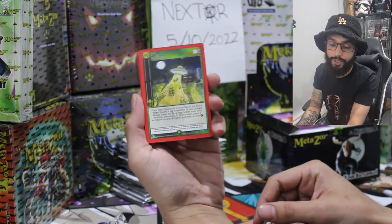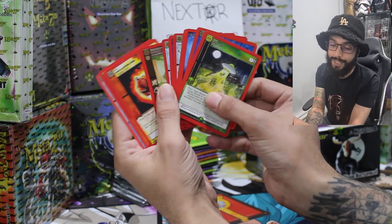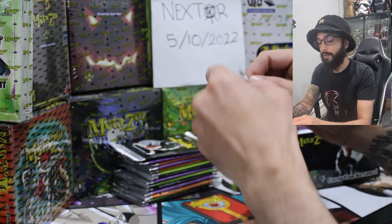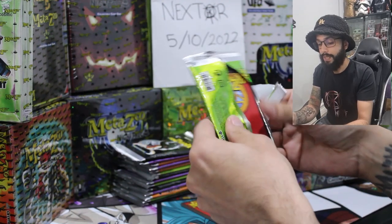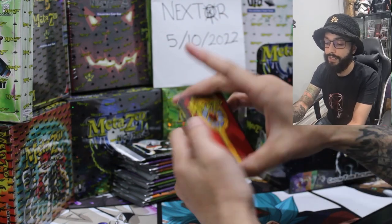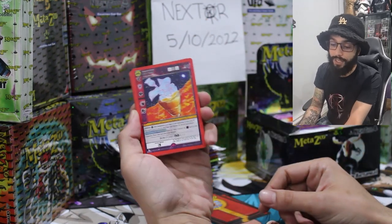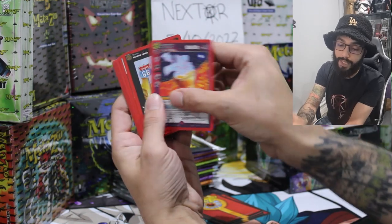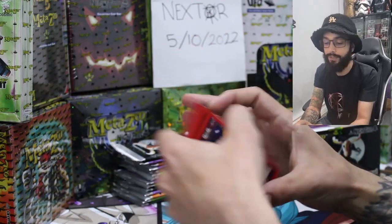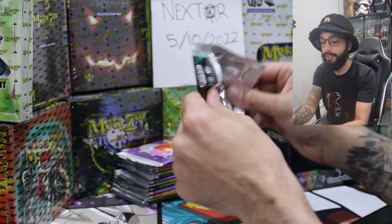We've got an Abduction for our non-hollow rare — always gotta love those Unlucky 13. As we work through this pack, let me know down in the comments what's your favourite MetaZoo set that's been out so far. Pretty sure for me it's got to be Nightfall — the art and all the nice dark aura Halloween theme to it. Love me that Wendigo as well.